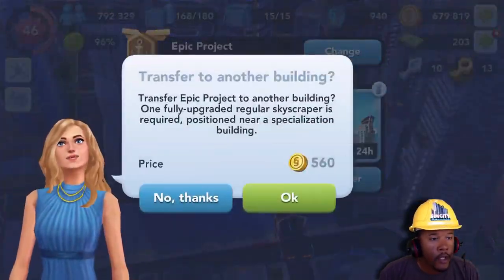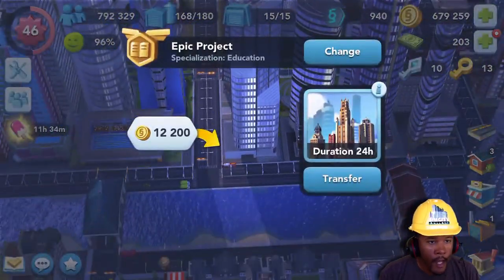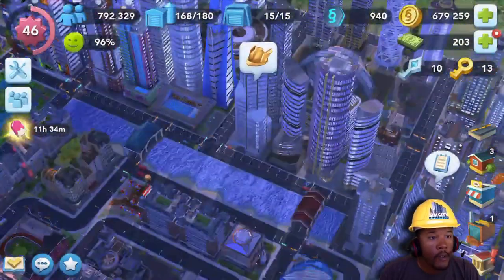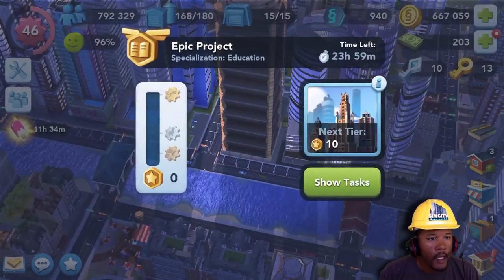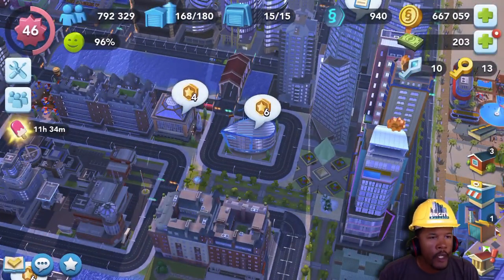Then you have the silver speedup token, which is the llama. It has the llama icon on it and that will give you four times the production speed — it speeds it up four times in your commercial buildings. The shops, or commercial buildings as they're called, but of course we know them as the shops.